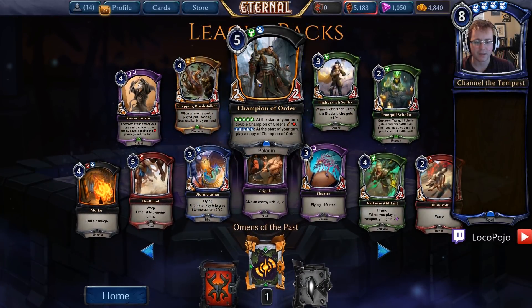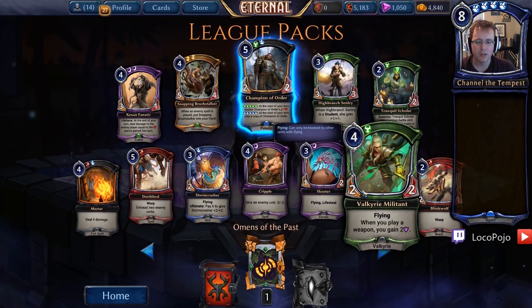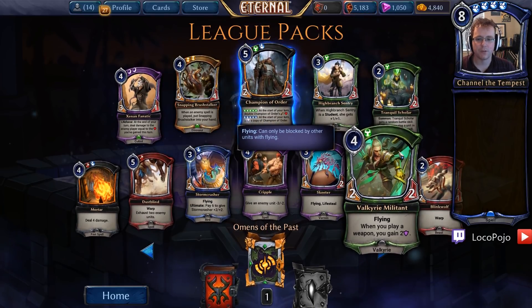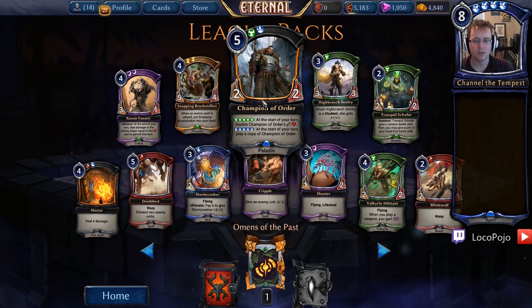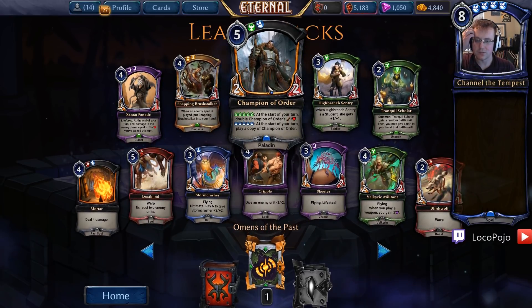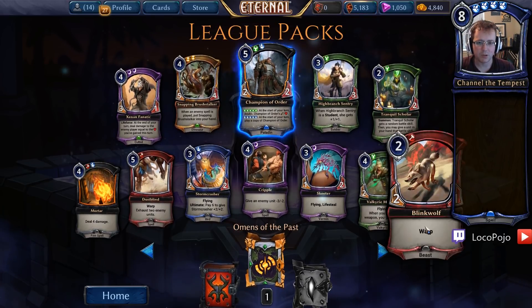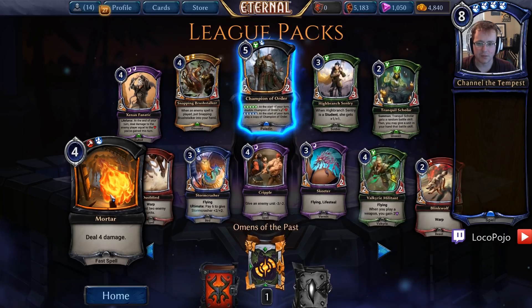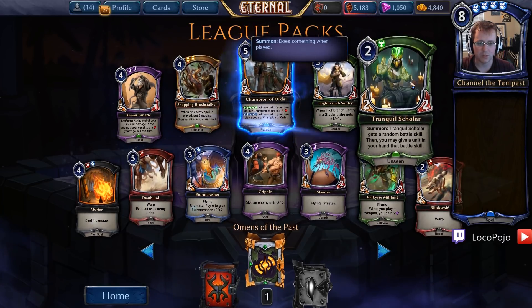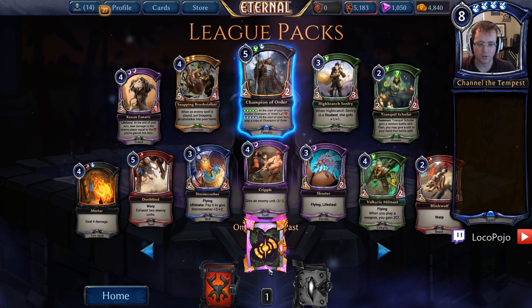Champion of Order — that's a bang-up card in blue and green, if we wanted to go for blue, green, or purple with Valkyries. This card is crazy if it gets out of control. And if we can actually get enough influence together, especially through a Huru Stranger or something like that, that'd be pretty cool. I don't know if it's going to be enough. Mordor's very strong. Tranquil Scholar's quite okay. Snapping Brustalker is a powerful card if we can get any sort of killer effect.